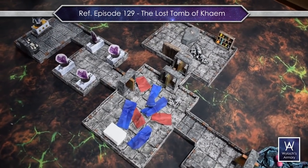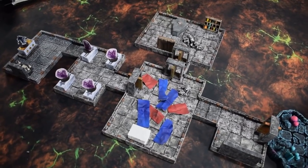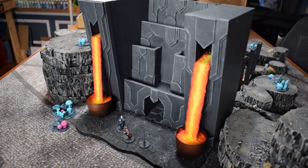Hey everyone, Wylock here. Thanks for joining me today. As I've talked about recently, I'm currently running Out of the Abyss for my players. A few weeks ago we did the Lost Tomb of Khaim and I showed how I used my tiles and terrain and speed built things to get ready for that. Well, inevitably they're going to come across the Hold of the Deep King because right now they're on their way to Gracklestug. So I thought it would make a good centerpiece for the night. It's coming up soon. My players, turn off the video. Everyone else, here's how I made it and if you want, you can reproduce it for yourself.